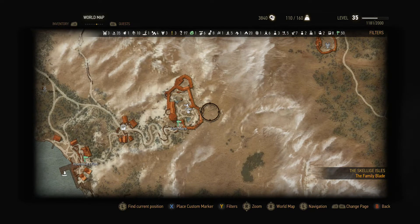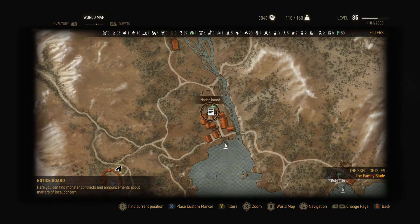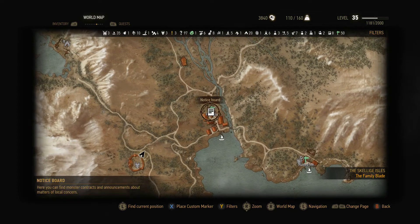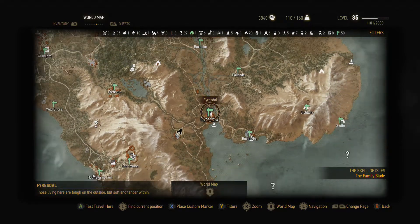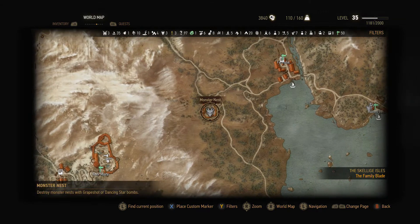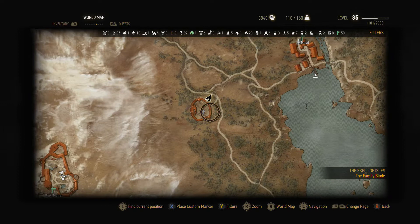But if you don't get that map, you can still get the diagram, obviously, and you need to go to Firesdal here, which is in Skellige, not too far from Kaya Muir. And you need to travel to this point here, which is this random fort, just southwest of Firesdal.